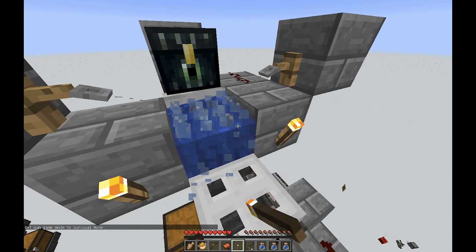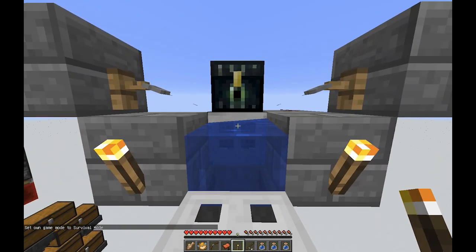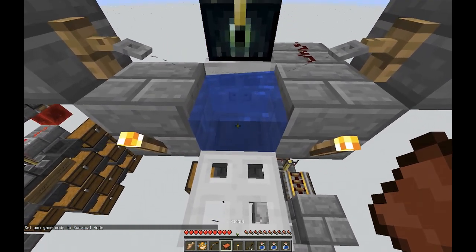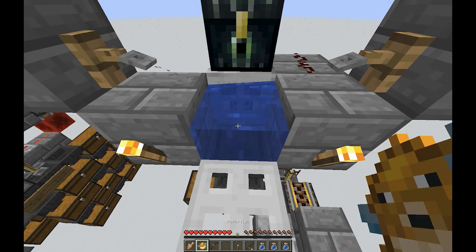Of course, if you are building in a snowy biome you may want to go ahead and throw torches there anyway to keep it from freezing, or cover it. Although if you do cover that water block with a solid block you will have reduced fishing rates.